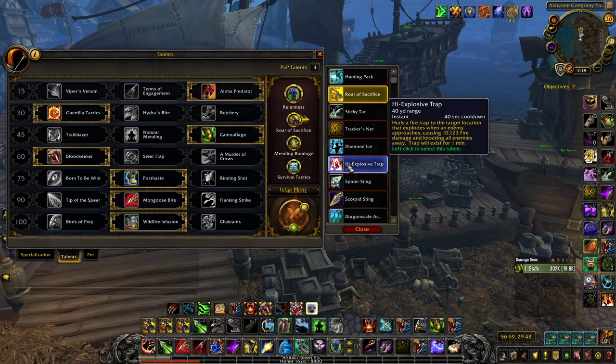High Explosive Trap: I pretty much exclusively take this into Demonology Warlocks in 2s or 3s, using it as a pseudo-interrupt when my Muzzle is down and we have no stops — I'll use Explosive Trap to knock a Fear or Chaos Bolt. Even if it only moves them an inch, as long as it stops the cast that's what I'm looking for. The distance they move is just an extra bonus.